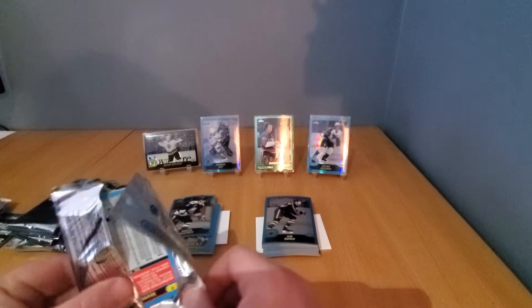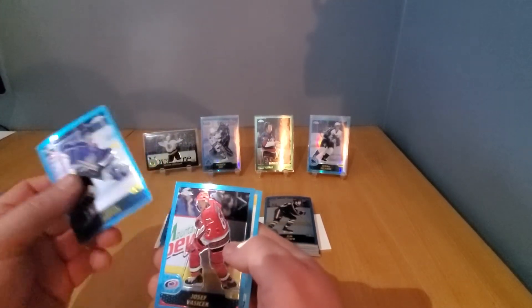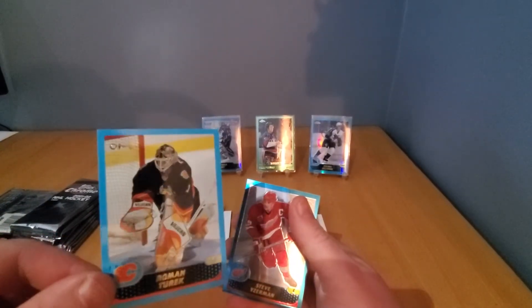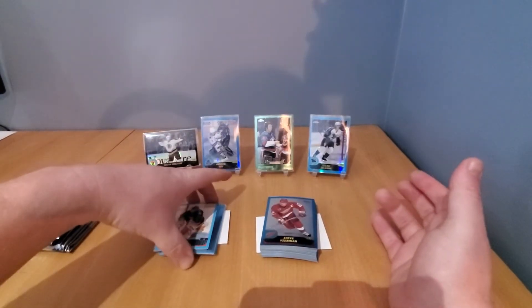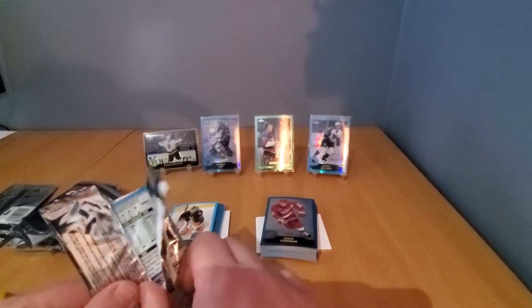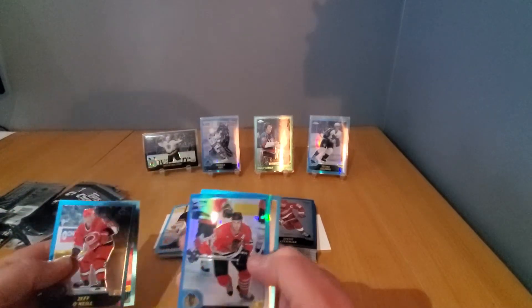I also picked up a few boxes of Stadium Club from this year a couple of weeks ago. I was hoping to do the videos but the cards were just stuck — it wasn't fun at all, so unfortunately that video didn't make it. But I did get some nice pulls. In this pack — Felix Potvin, Josef Vasicek, another one of these Topps updates, Roman Turek, and Stevie Y to finish it off. Steve Yzerman — general manager now in Detroit Red Wings, building a juggernaut in Tampa Bay before that.